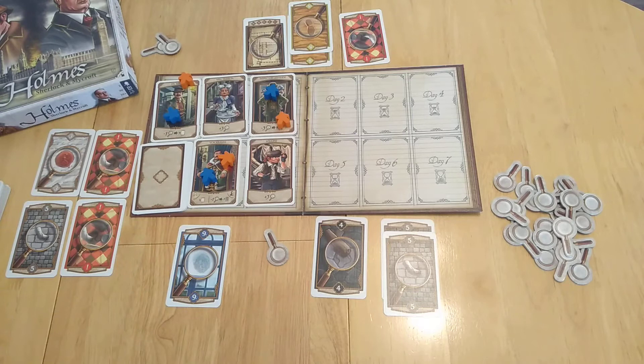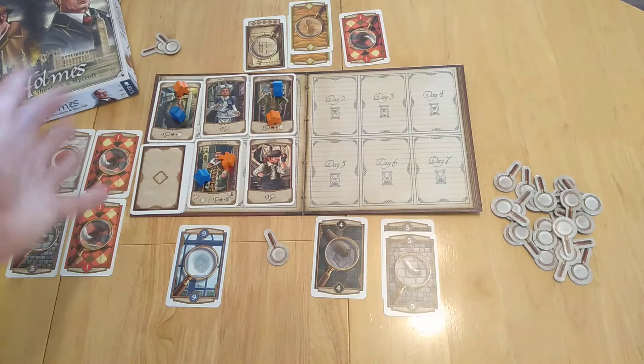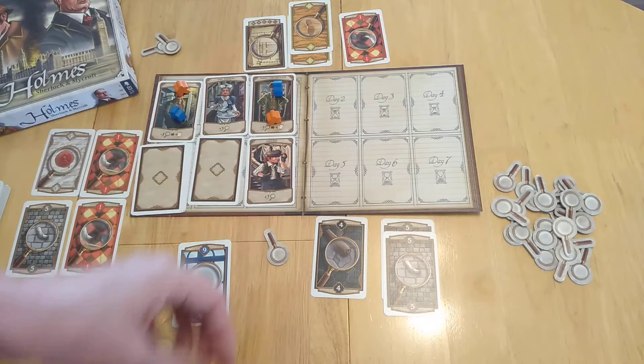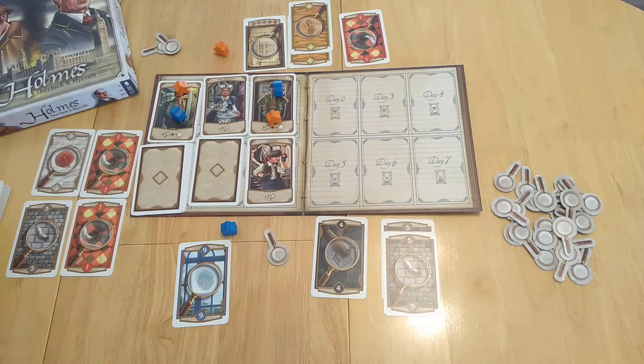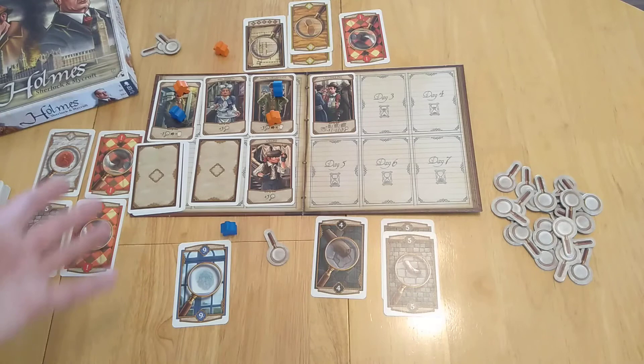That ends day one. What happens next is you stand all workers upright, showing they've spent a day there — they can't return until someone else has moved off. When two people are on any card other than the top three permanent cards, that card has seen too many visitors and gets flipped over. Those workers come back and you draw a new day card — it's now round two.